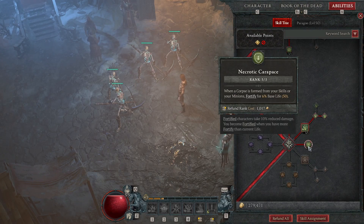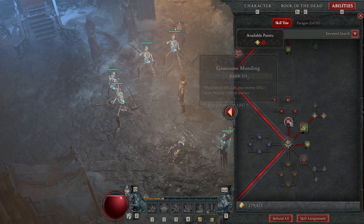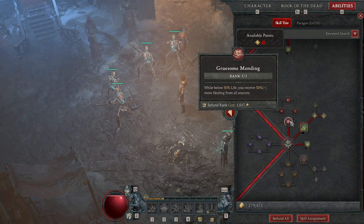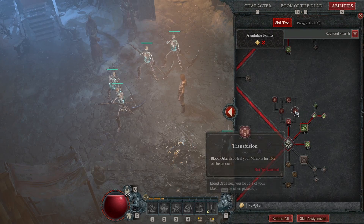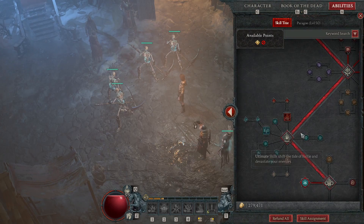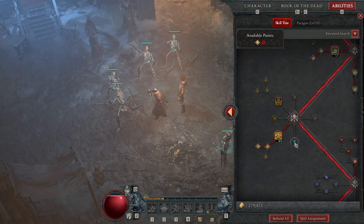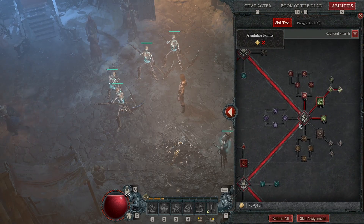We have this passive for survivability — when a corpse is formed from your skills or minions, you Fortify for 6% base life. Since we have a lot of corpses, we're constantly getting Fortified. I also have the blood orb node so you gain more healing when below 80% life. I haven't gone much further because I'm focusing on damage and survivability. Transfusion seemed nice but I wasn't getting enough blood orbs for my minions to get healed. I may look into the mastery skills to increase minion health.